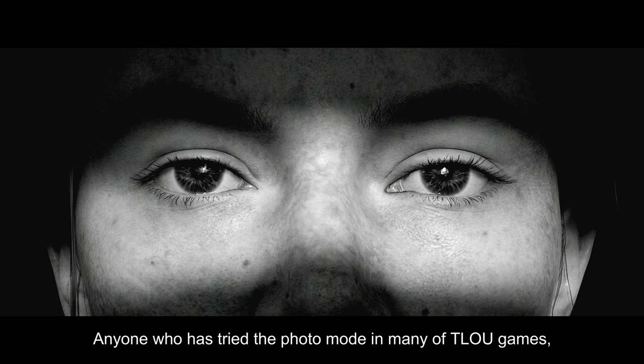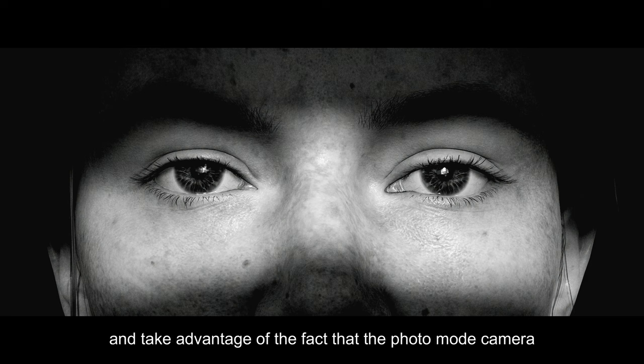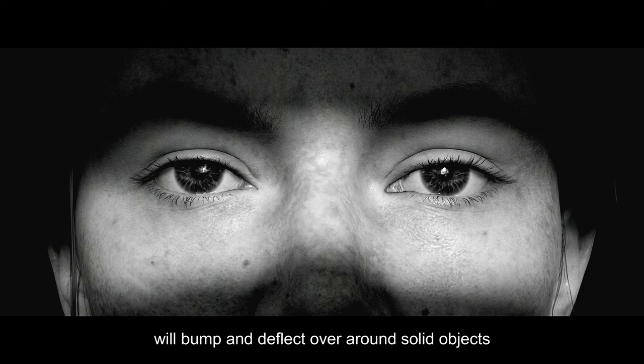Anyone who has tried the photo mode in any of The Last of Us games will probably know that you can't normally get the camera this close. Even at the shortest distance and at the narrowest field of view, you really can't get anything other than a regular portrait composition. The trick here was to use camera collision — taking advantage of the fact that the photo mode camera will bump and deflect around solid objects like walls, tables, fridges, whatever. By standing Abby right up against the window and bringing the photo mode camera around in front of her, it deflects off the wall to give you this great view of the wonderful details.